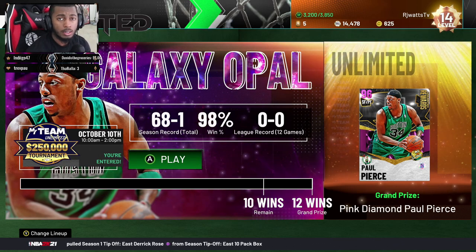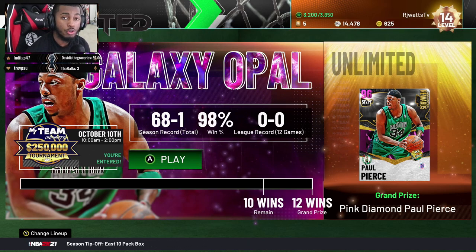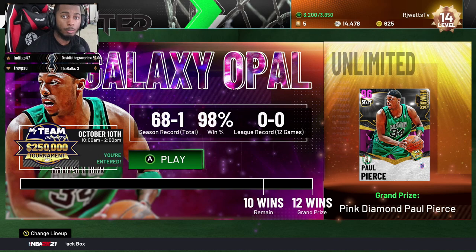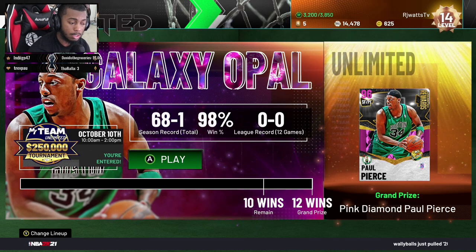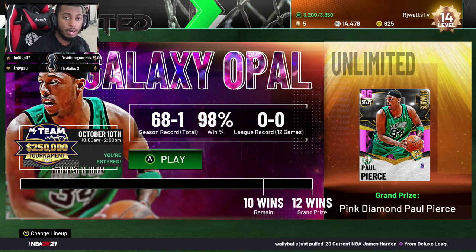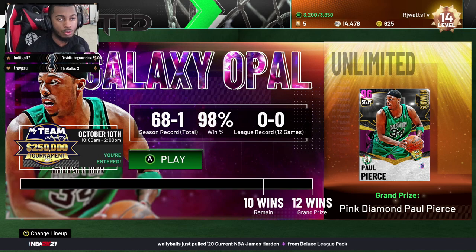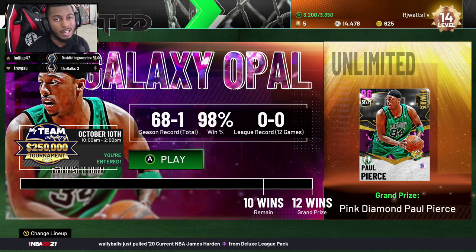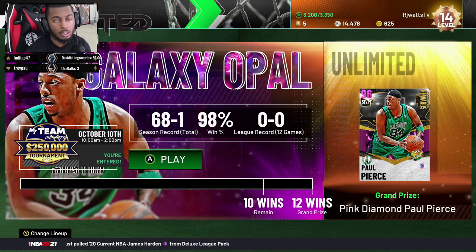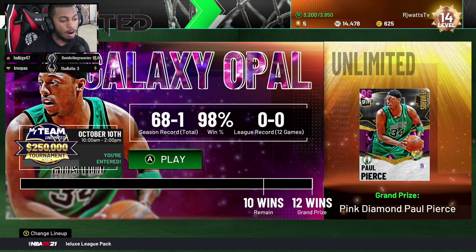I'm gonna break down every tier from where I started to me getting Paul Pierce. I'm gonna show you a couple clips of my Amethyst reward, my Diamond reward, and my Pink Diamond reward, because when you get to the Opal tier, the only thing you can get from that reward is Paul Pierce himself.